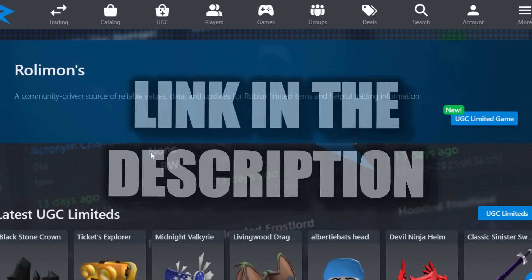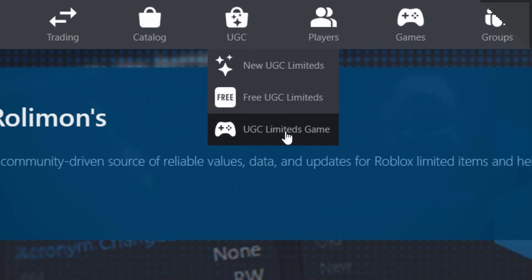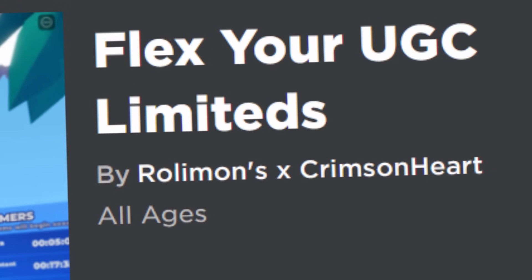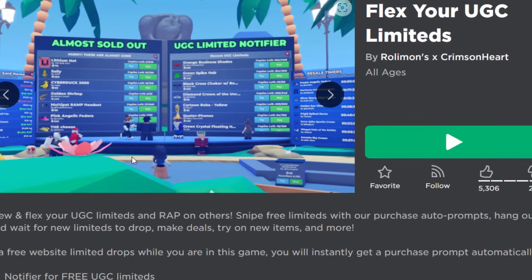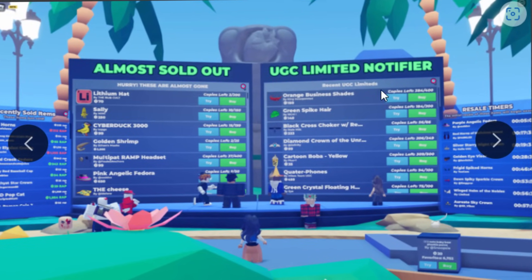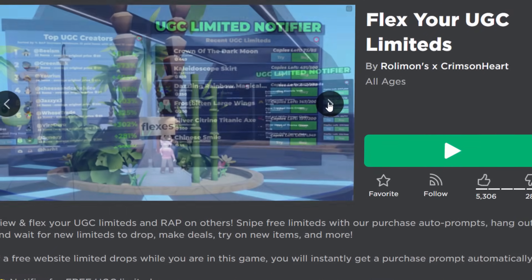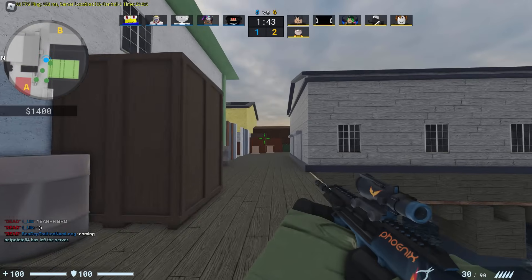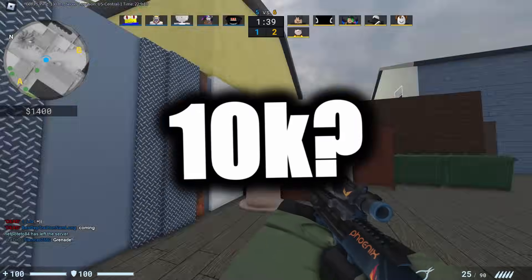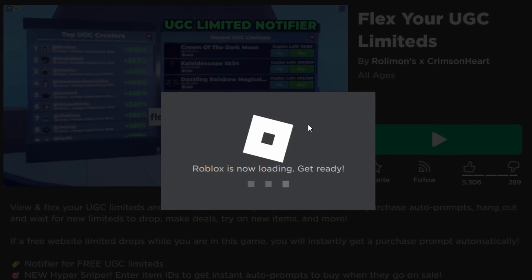Rolly Mons came up with a really good solution — they've made a UGC Limited trade hangout game. You can find it on their website, but I'll link the Roblox game below. If you go to UGC and then UGC Limiteds game, it'll bring you to a page called 'Flex Your UGC Limiteds.' This game's pretty interesting — you can see who the richest is, it has a Limited sniper built in showing new releases and almost-sold-out Limiteds. We're gonna join this in the video. I wanna try and guess how much my Limiteds are worth — maybe I've got like 10,000 Robux worth, maybe a little bit less.